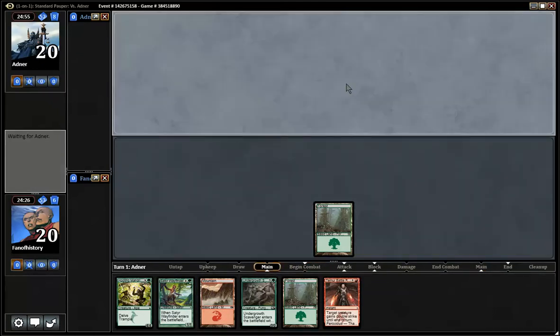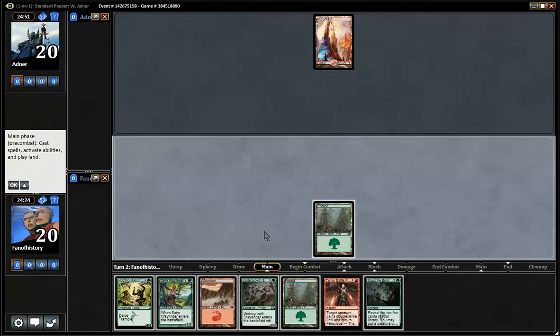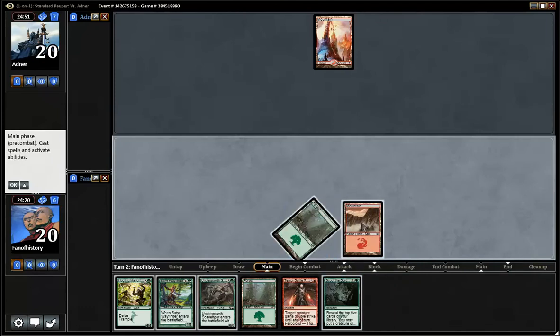Shoutout to Adner, my opponent. I recognize his name. The Standard Pauper player pool is not very large. That's the next turn. Time for the Wayfinder.